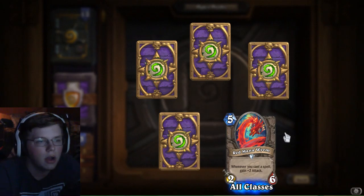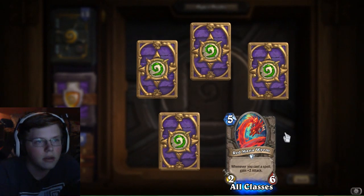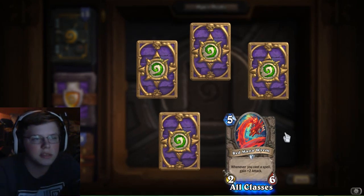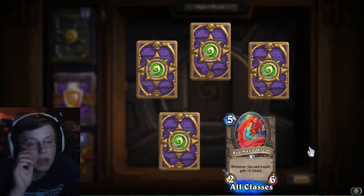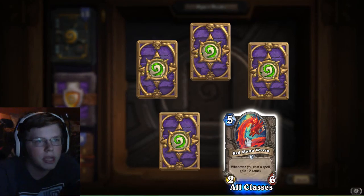Red Mana Worm — this could be a good card in a Mage, or really anything with a lot of small spells, even maybe Rogue. But it'd be kind of hard to play in Rogue — it's such a high cost that I don't know if you'd be able to get other combos in there. Could be good with Miracle Rogue, maybe.